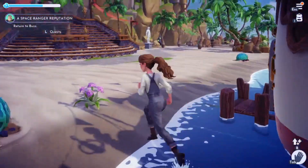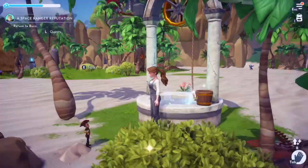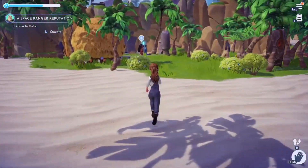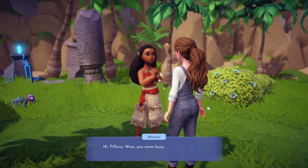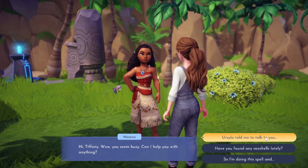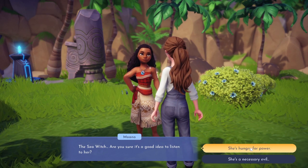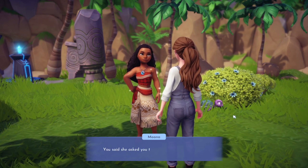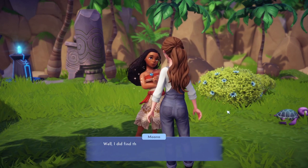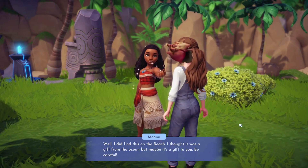Okay, putting Ursula's house back. Now let's go to Moana - talking to her will probably take a while with the squid hunting. The Forgotten Lands usually has squid. 'Hi Tiffany - the sea witch? Are you sure it's a good idea to listen to her? She reminds me of a giant crab.' Moana found a seashell on the beach she thought was a gift from the ocean - maybe it's a gift to me. Be careful!